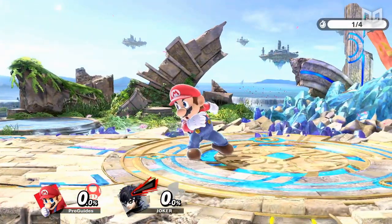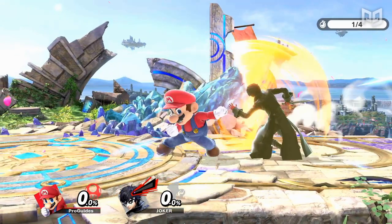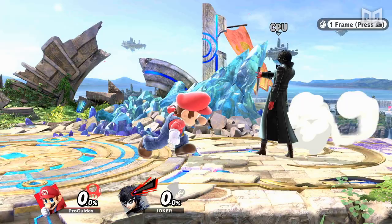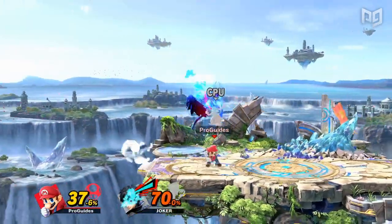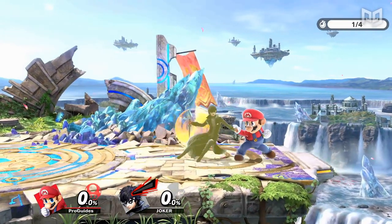Lastly, pivot grabs are a special kind of grab that's performed by turning around from dash and grabbing at the same time. Pivot grabs typically offer more range than the other grab varieties. They also have the slowest startup but the lowest cooldown, so they're typically harder to punish. Pivot grabs can also be performed out of a dash, so they're great for punishing landings and approaches by retreating at the last moment. Pivot grabs can also be used to react to rolls.